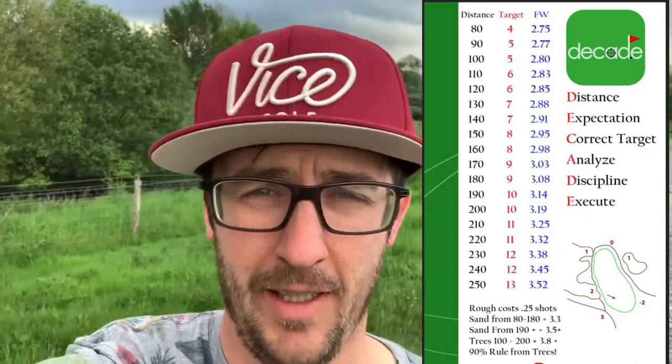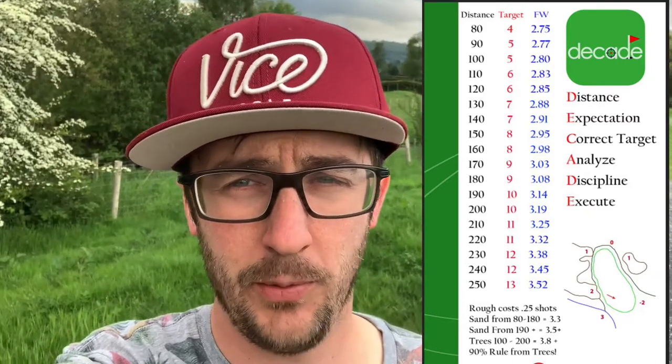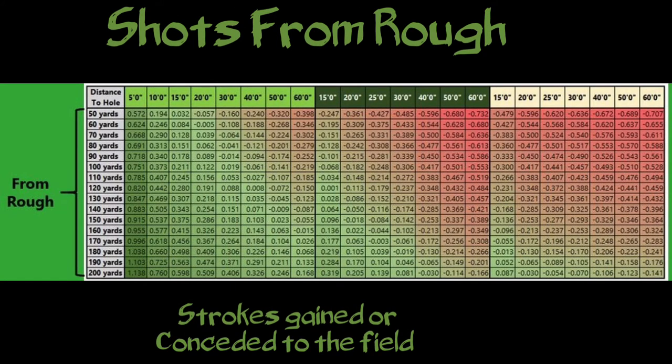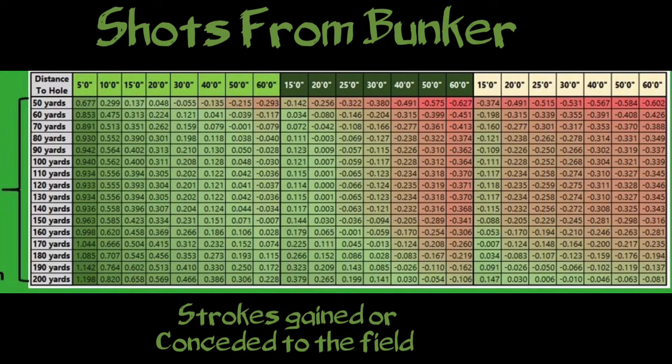If you do get around to using the modifiers, they aren't measured from the middle of the green — they're from the edge of the green. This gives you an idea of where your dispersion patterns will go. I'll throw some images on screen created by the DECADE team so you can wrap your head around it. The data on screen covers shots gained and lost from the fairway, the rough, and the bunker at different distances.